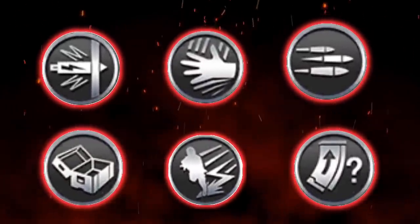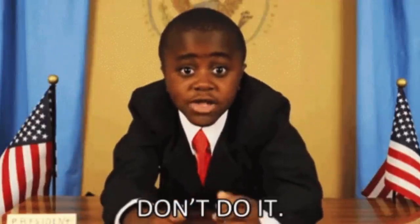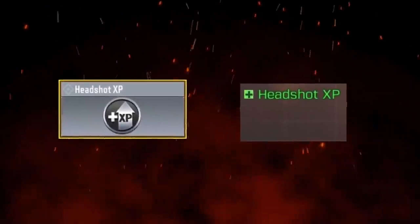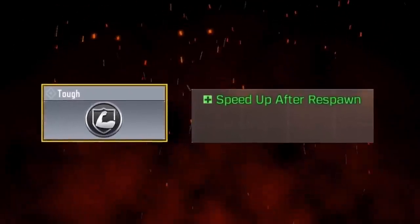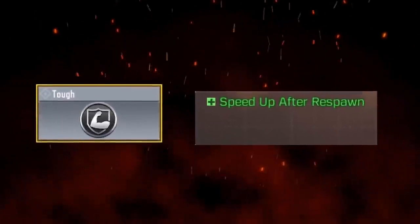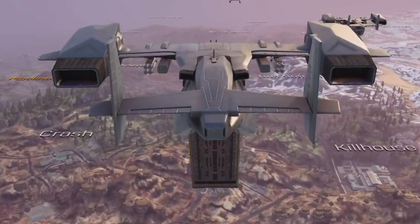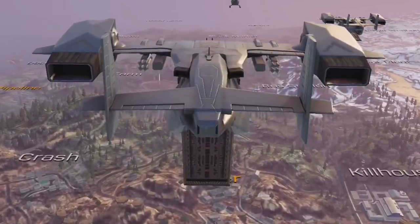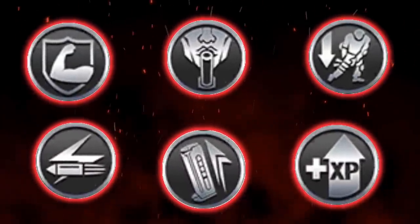That was all 6 perks that work in battle royale. Any perk I didn't mention won't work, so avoid equipping any of those to your guns unless you're playing multiplayer. You can tell some perks won't work in battle royale just by reading their description - like the Tough perk, where you get a speed boost after you respawn. There's no respawn in battle royale. Yes there is revive, but when you get off the revive plane you land without any weapons, so you won't have the perk equipped.